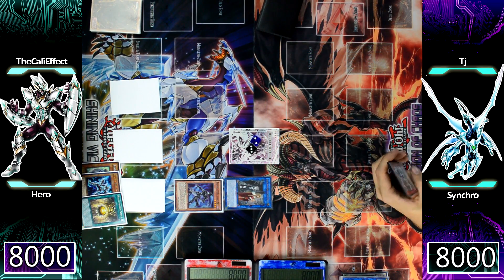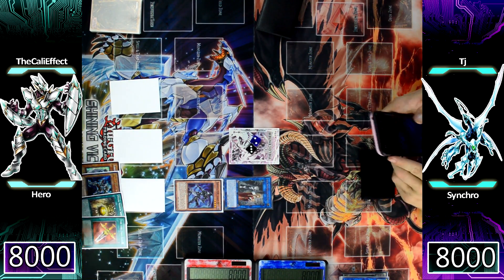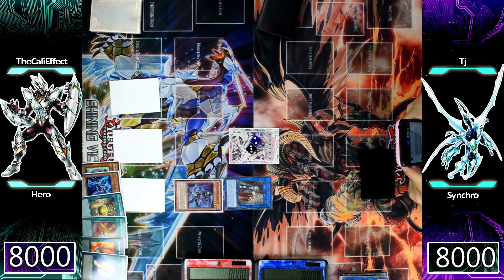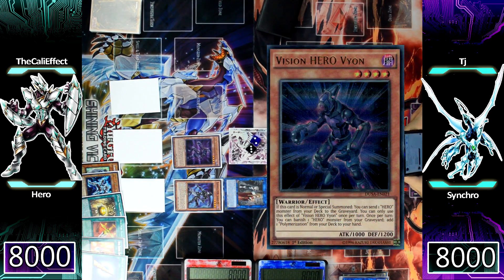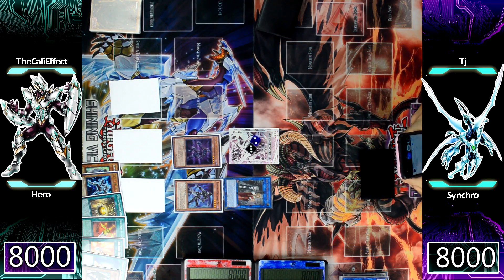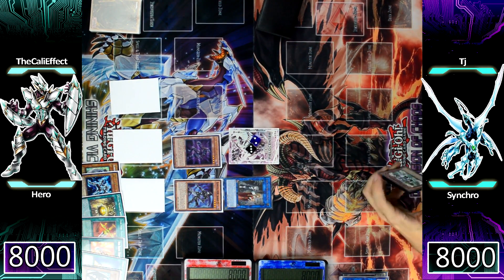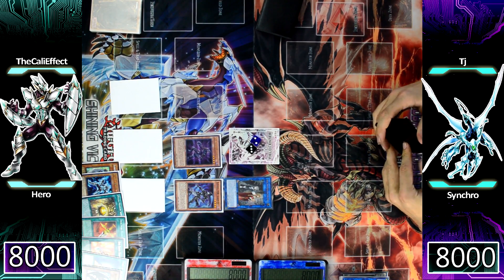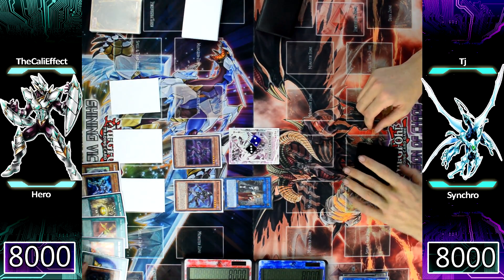I'm going to set three cards face down, then special summon Elemental Hero Bubble Man from my hand. He's really good because when I control no other monsters or have no cards in hand I can special summon him. E-Soul's effect is going to activate — I'm going to send four equip spells from my deck to the graveyard: Moon Mirror Shoe, Divine Sword Phoenix Blade, Horn of the Unicorn, and Big Bang Shot — to special summon Vision Hero Vionn. Vionn's effect triggers, letting me send Destiny Hero Malicious from my deck to the graveyard.